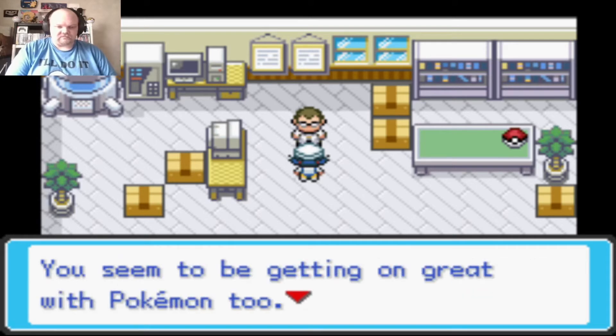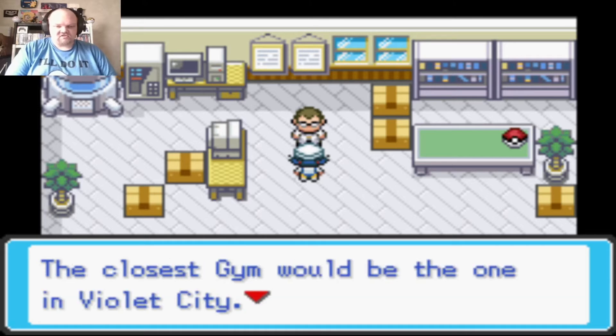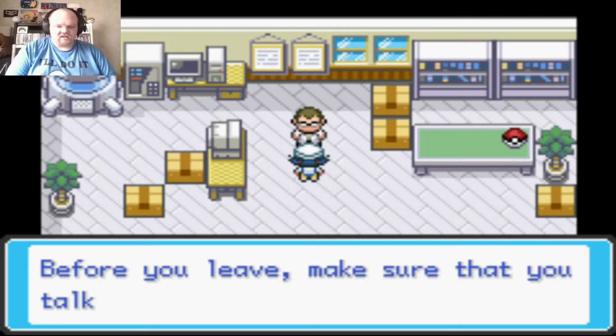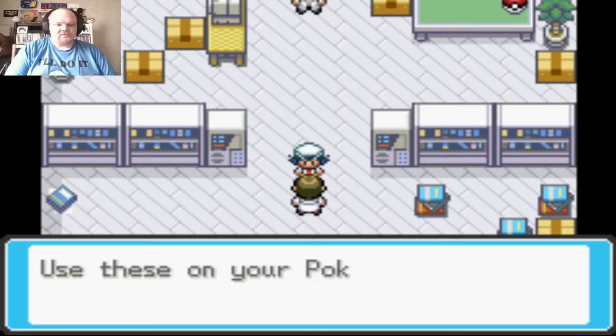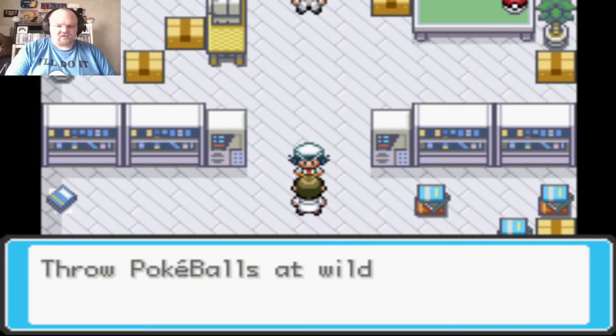I should take the Pokemon Gym challenge. The closest gym is in Violet City. The route of the championship will be a long run — before I leave, make sure to talk to my mom. A lab assistant gives me Pokeballs to use on my Pokedex quest. He gives me five, plus a Timer Ball which is actually good.